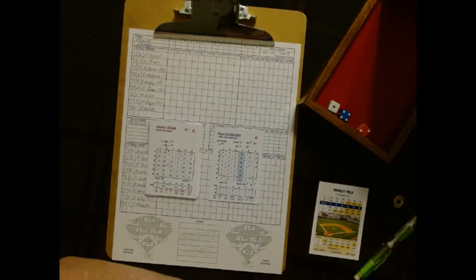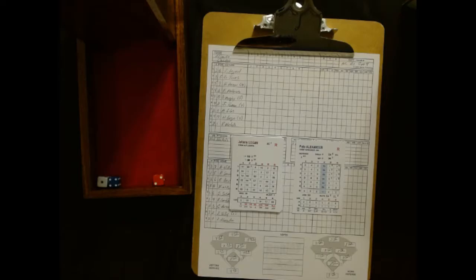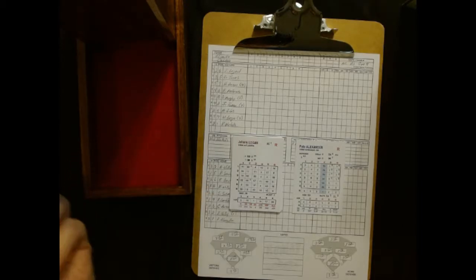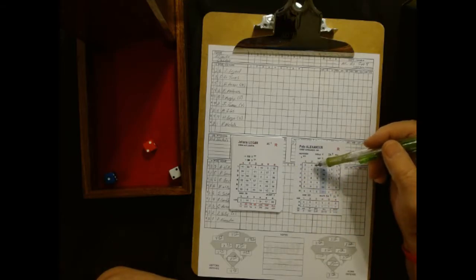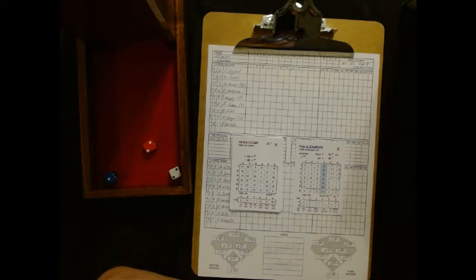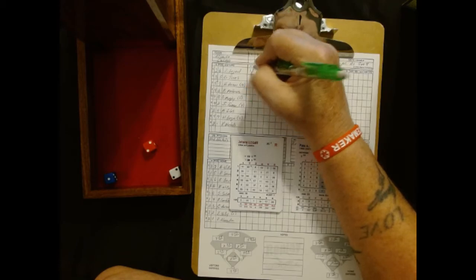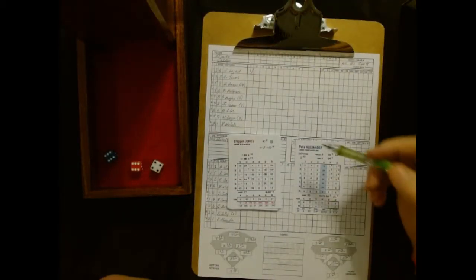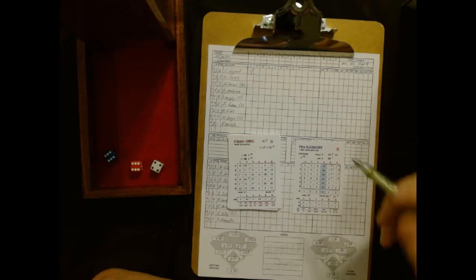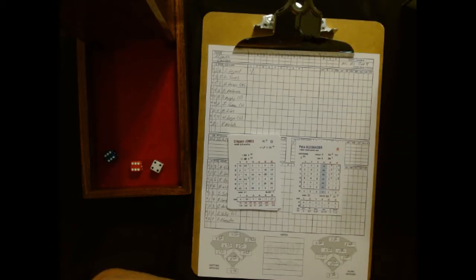Leading off — I forgot to get something ready, hang on. It's kind of hard to play this game and replay baseball without my trifold set up. I'm having a little bit of a lighting issue today, so I might have to stop and adjust the lights now and then. Leading off for Atlanta is Johnny Logan, the shortstop. We've got a 2-2 which is 11 and 2-1 is 5-0, so 15 on the 2 chart. Logan leads it off with a base hit to right.